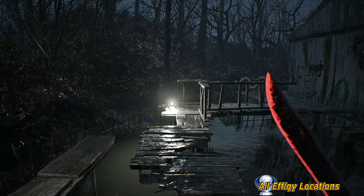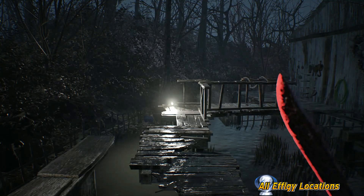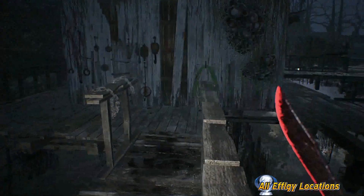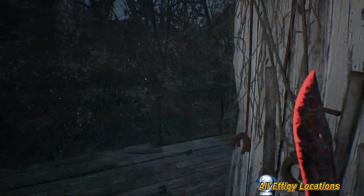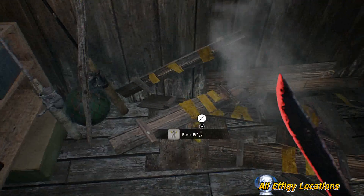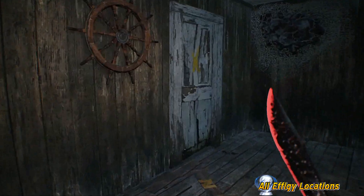On to the next area on the raised platforms. It is fairly linear for most of the game, but you get these wider areas like this where there are places to explore. In here again is a possible location for an effigy.